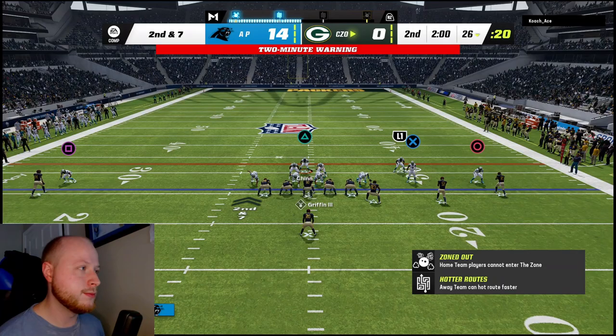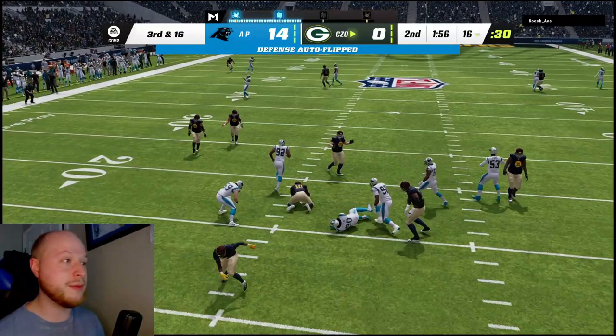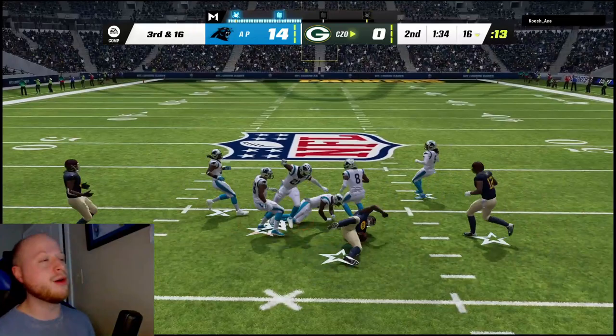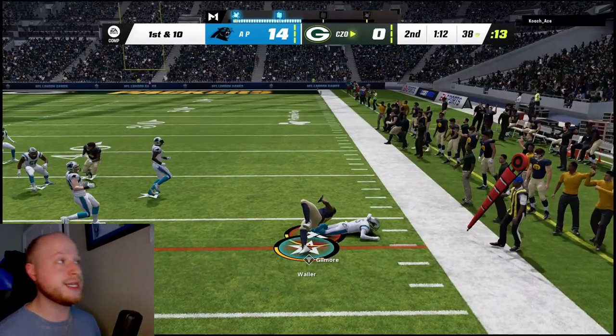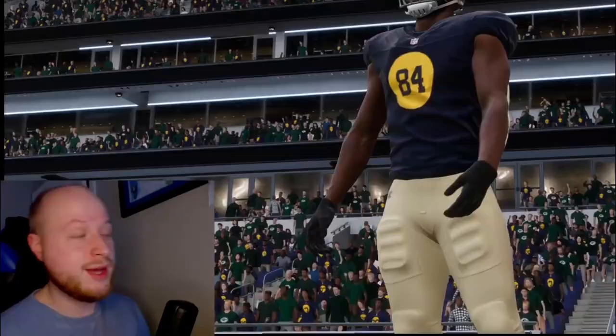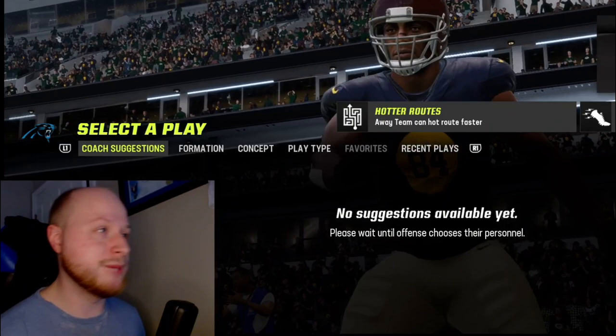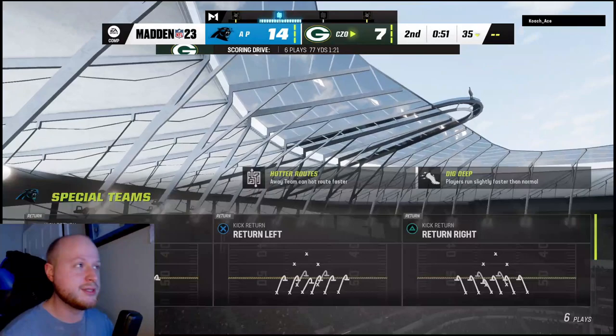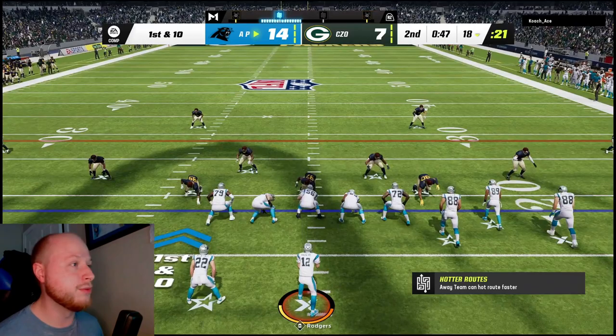I clicked off thinking I could make the tackle, but I guess not. He throws it — it was a screen but we hollered at him. I accidentally audibled wrong — I forgot to go to Dollar, and he's wide open. When he's in any empty formation I'm just going to go Dollar. He's so open. Maybe I just need to run deep thirds instead of cover two. He just smoked my cover two and I didn't blitz. I don't really have a lot of experience in Dollar.